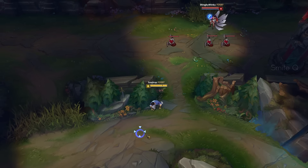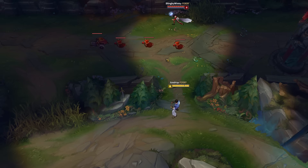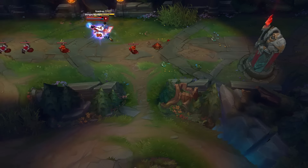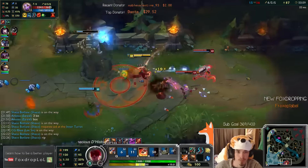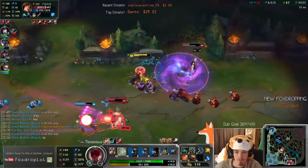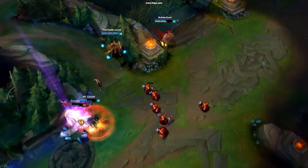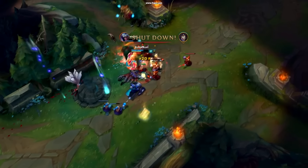Next up is a tip with smiting. Lee Sin's Q hits the first target it comes in contact with, which includes minions. Enemies will often stand behind minions as a form of safety against Lee Sin's Q. By firing your Q and then immediately smiting the minion that would otherwise block the shot, you can eliminate the minion and hit the skill. This is especially effective because enemies will have a false sense of security when standing behind minions and won't be expecting to get hit. Unless you're pretty ahead in levels though, your smite will only be enough to kill caster minions, so this tip is unlikely to work on melee minions unless they are already damaged.